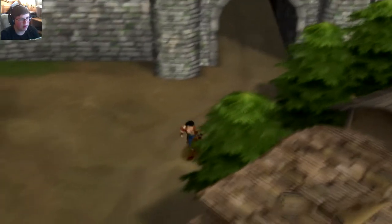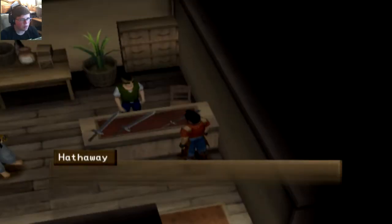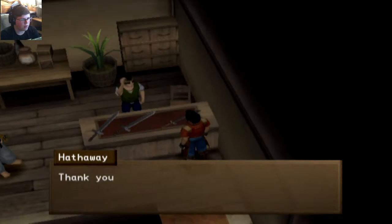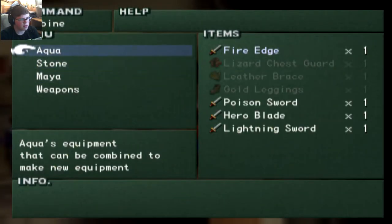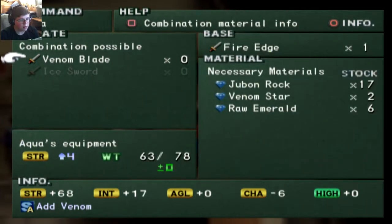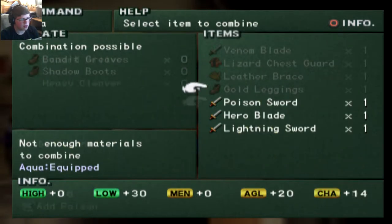One thing we should do is probably upgrade our stuff, but I'm not exactly sure what there's actually to upgrade. I'm pretty sure all this stuff is what we have right now. Wait, hold on — we haven't tried combining weapons. Fire edge, this is what we have now. The Venom Blade. Oh, let's make the Venom Blade. That's a little bit of a stronger sword.